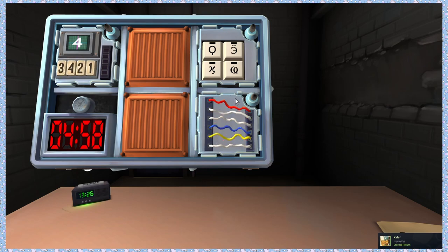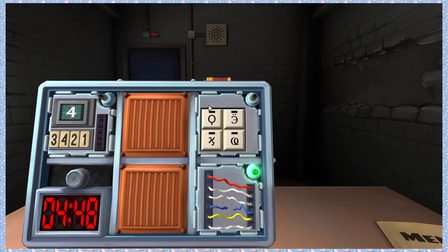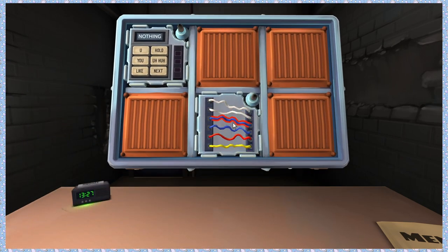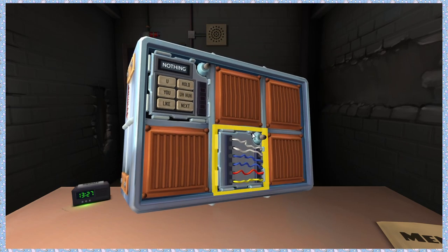Any yellow wires? One yellow. More than one white wire? Yes — cut the fourth wire. Symbols: circle with a dick, backwards E with two dots, pubic hair, and an H with a hook. Order: backwards E, O with a dick, pubic hair, and H. Normal wires again — six of them. One yellow, more than one white — cut the fourth wire.